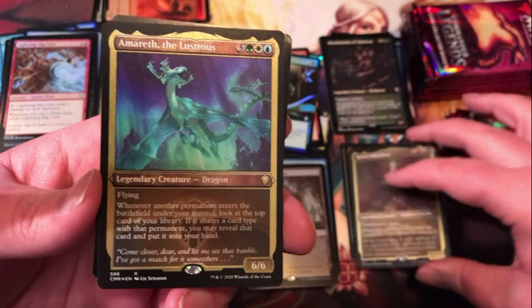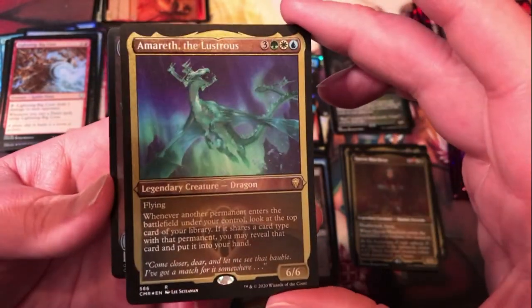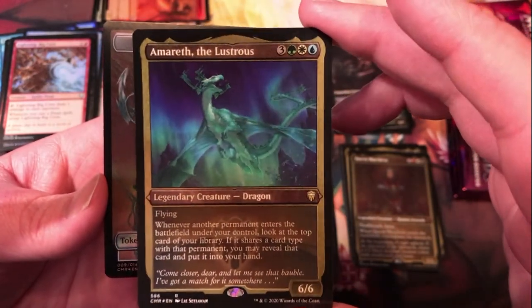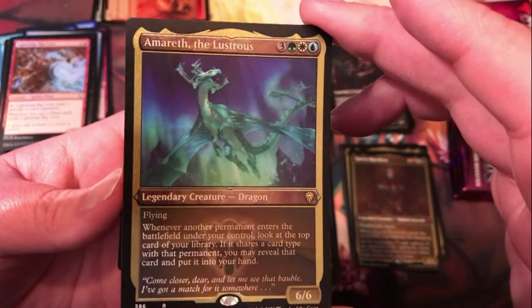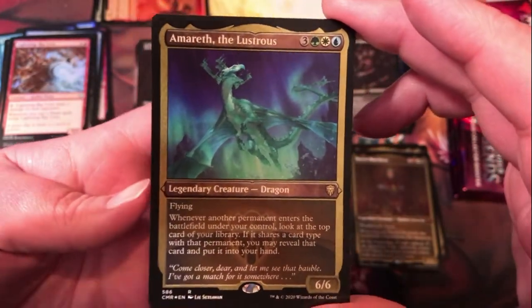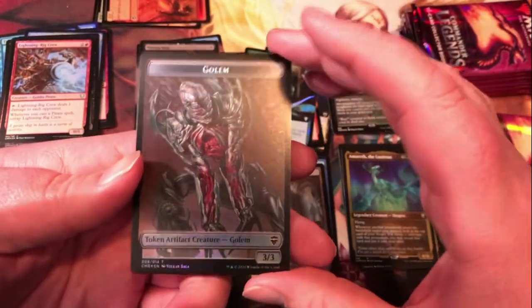And then Amorath the Lustrous — I believe this is a new card for the set; it's a dragon. Whenever another permanent enters the battlefield under your control, look at the top card of your library. If it shares a card type with that permanent, you may reveal that card and put it in your hand. Definitely not a bad ability there, could really chain into some nice turns if you get lucky.